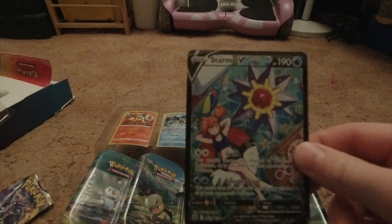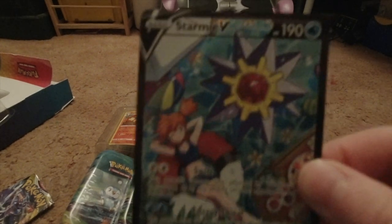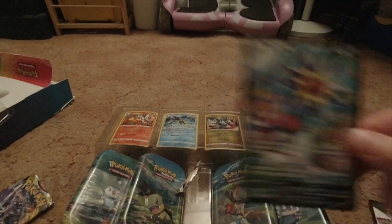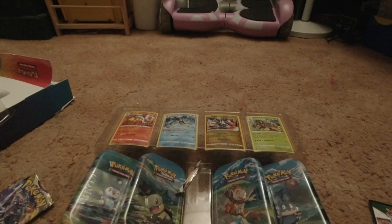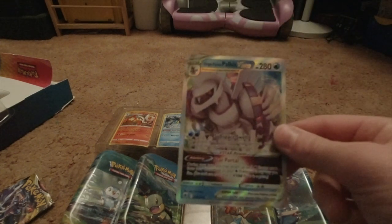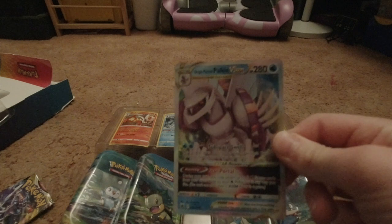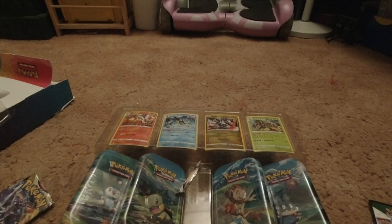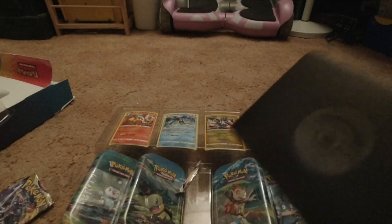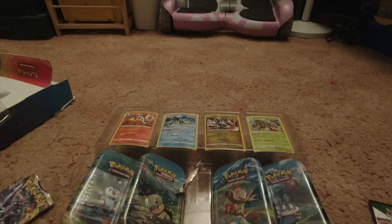We got our first good pull! A Starmie V. Look at that, people! It's a V card. And guess what! We got our Origin Form Palkia V-Star! Look at that people, whoa, what the heck - a V-Star card! That's cool. And we got a Bronzong.